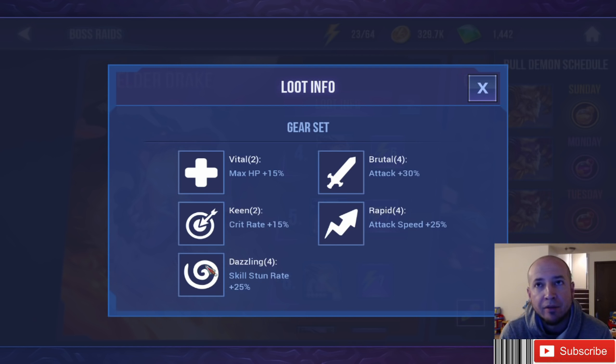If you have two or more AOE — area of effect skills that hit multiple enemies — you would benefit from Dazzling. Like Dark Dryad: she's so good on Dazzling because she has a low cooldown heal and low cooldowns on her other skills, so she doesn't really need adept. She can benefit from Dazzling much more than other healers.